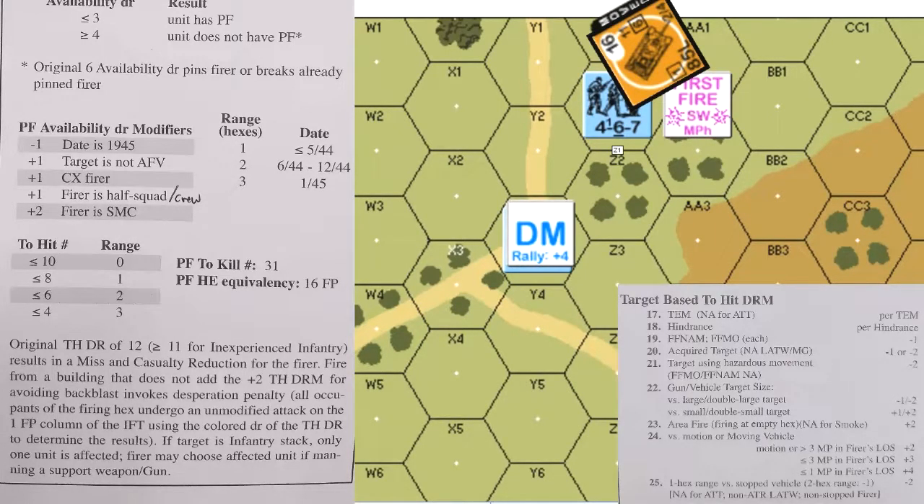At a range of zero, the Panzer Faust has a TF of 10. The applicable dice roll modifiers are plus two for TEM because the squad is now in the building, plus two for moving vehicle, and possibly plus two for avoiding the back blast caused by firing from a building. The German declares that he will accept the back blast desperation penalty, therefore not having to take the plus two.